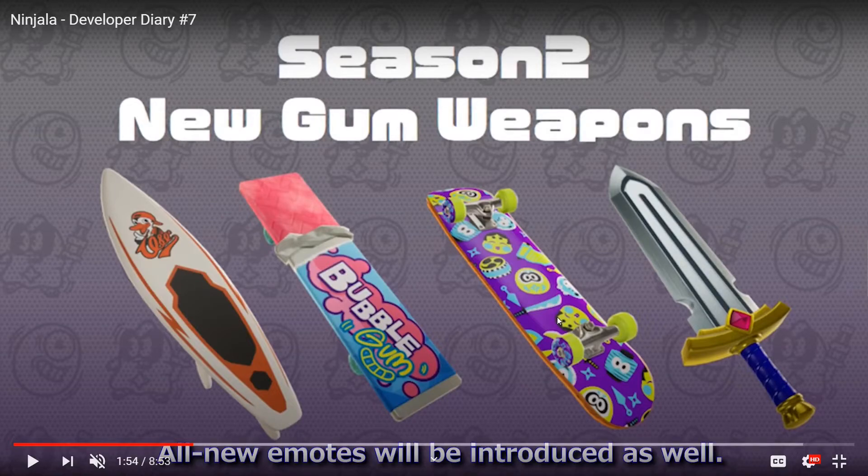The festival board and the Homerun Surfer have two new ninjutsu we haven't seen before. The Kamukamu Plate, which is the bubblegum board, has two new gum shoes we haven't seen — I'm pretty sure they're called Gum Ghost because the icon looks like a little ghost. The festival board's ninjutsu is called Shinobi Beast, where you transform into a monster and run around hitting people, just like the Punishing Blade.